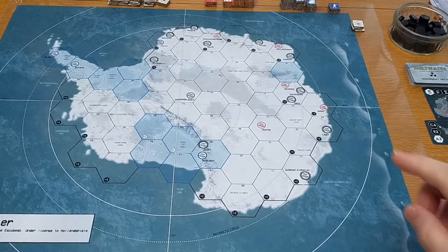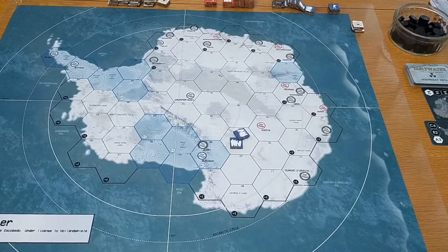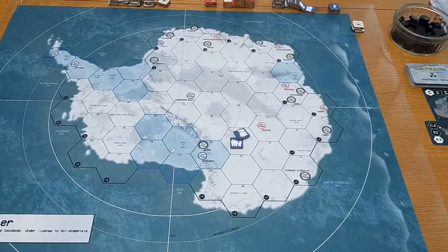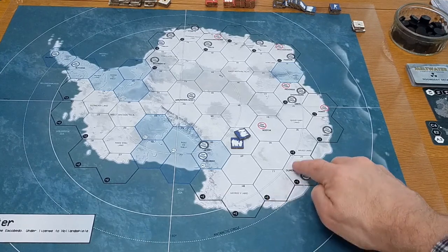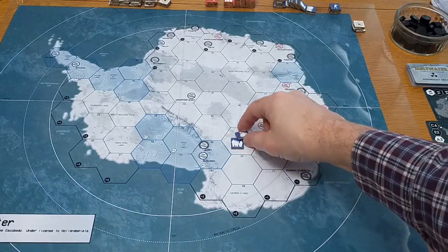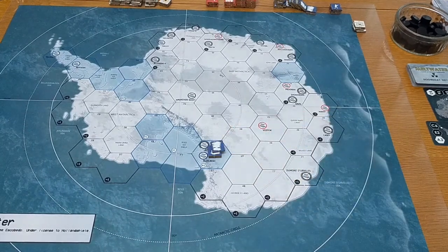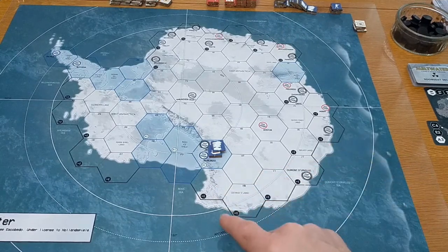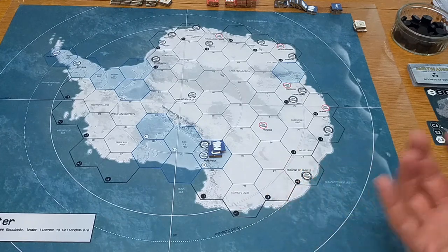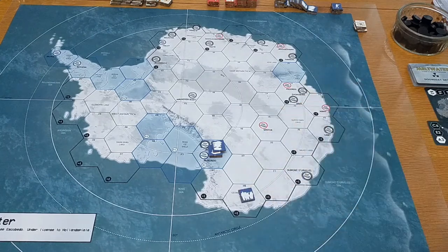Each of those white hexes can support two units, and each of these units are represented by the counters. Modifiers are applied based on certain things, and on the map itself the key modifiers are the blue hexes and then the hexes with these black symbols. Blue hexes are what's called the ice shelf, and they can support two plus one, so they can support three units when not modified by any other factors. These hexes along the coastline have a minus one modifier because they have begun to become affected by radiation, and they are known as dirty hexes, and dirty hexes can support just one unit at a time.